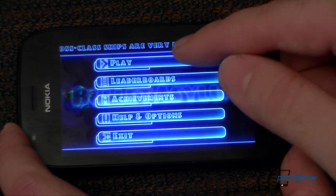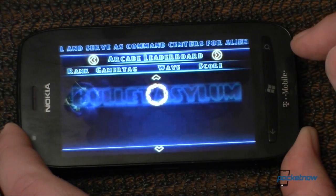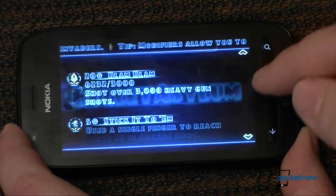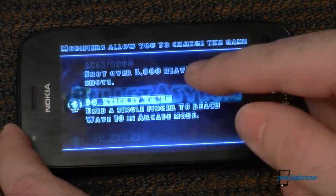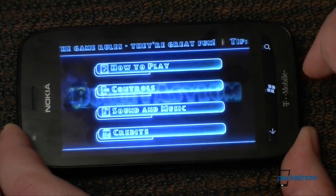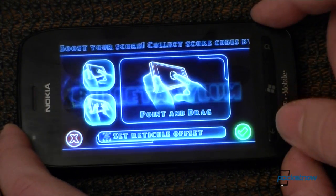So those are the three modes of gameplay. We also have leaderboards, achievements — lots of those, unlocked a few — and options. There's your tutorial and how to play. Controls — this is important.